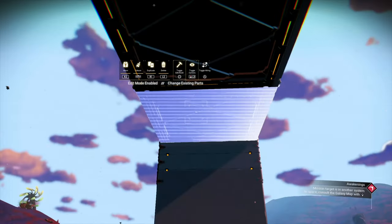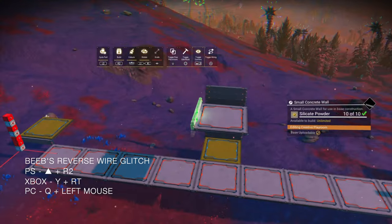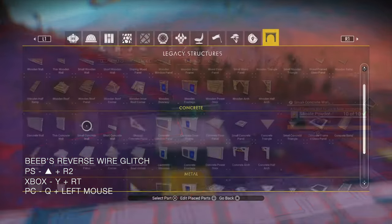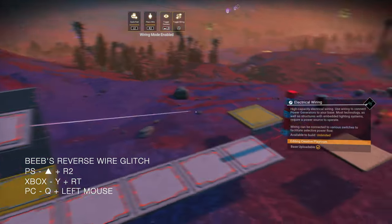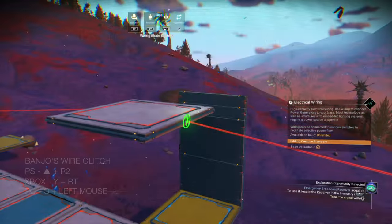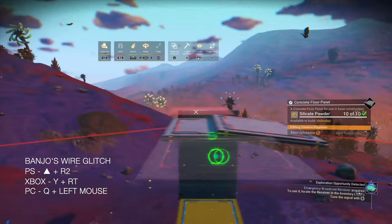Let's place a floor panel and then another one. Now we're going to green state a short wall and reverse wire glitch, pulling the wire to the first light box. We're going to do that for the other side too. Now we're going to banjo wire glitch a floor panel, and of course banjo wire glitch a floor panel on the other side.